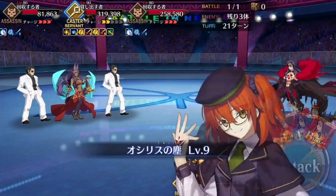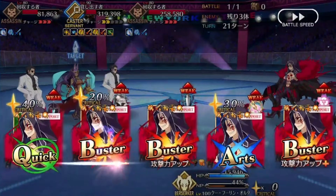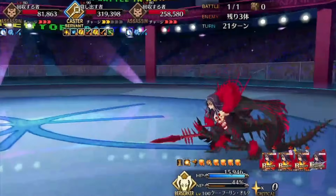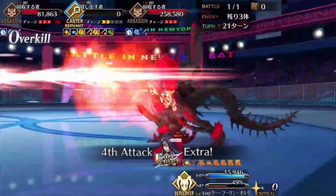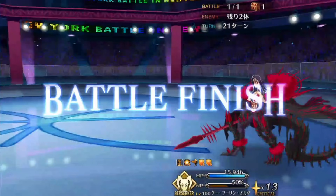Despite the fight having so many little details, the core idea is really just Simon Says with an FGO coat of paint. In that respect, it's reasonably fun despite the RNG, since your team composition is pretty flexible while it tests your resource management. As long as you do the bulk of your work in phase 1, you should be able to get a clear without too much trouble.